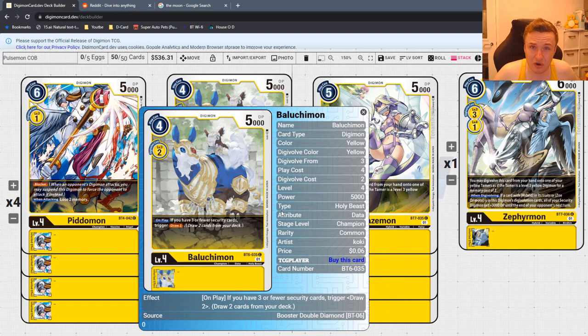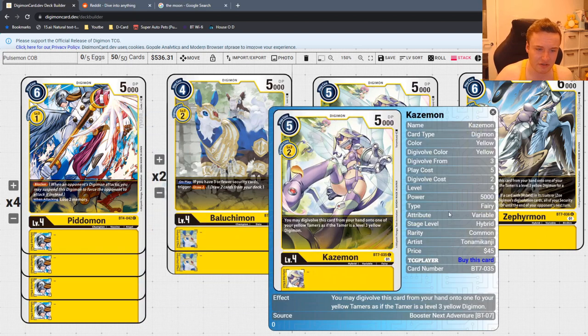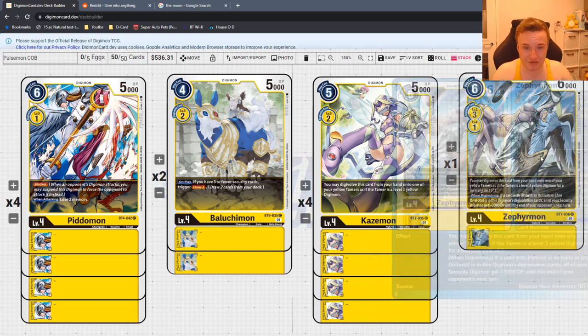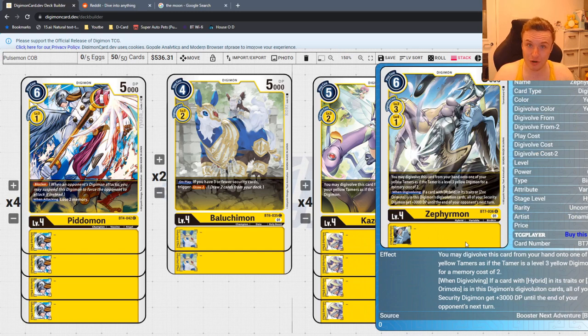After the combo, when you've gained a lot of memory, you drop a Baluchimon to draw two cards. We're also running four Kazimon — a hybrid that's just two memory to Digivolve into. We always want to see a hybrid so we can swing for game. Zephyrmon is great too — another hybrid, but you can also Digivolve for one over a level four. We want to be digging for pieces, getting as much draw power as we can. You'll happily pay one memory to cycle a card or pressure your opponent.